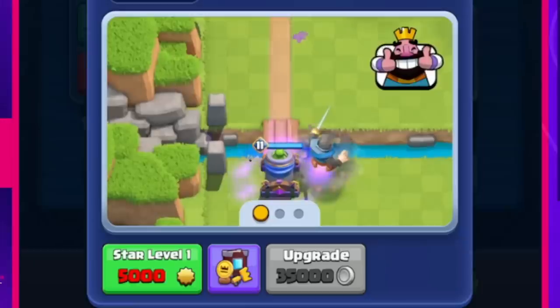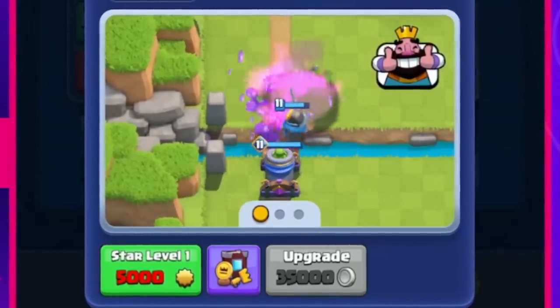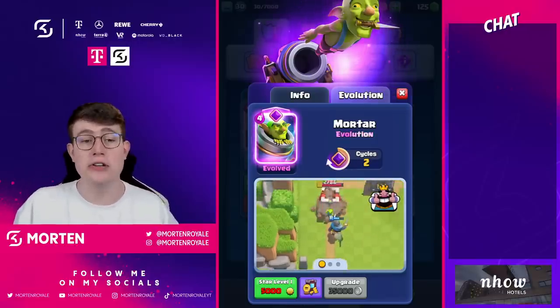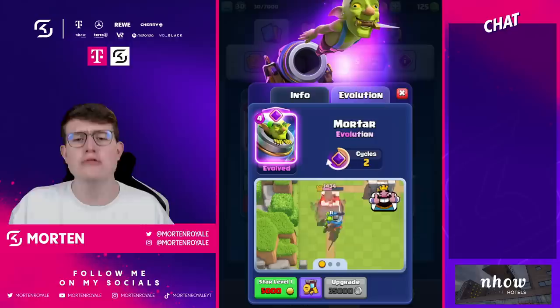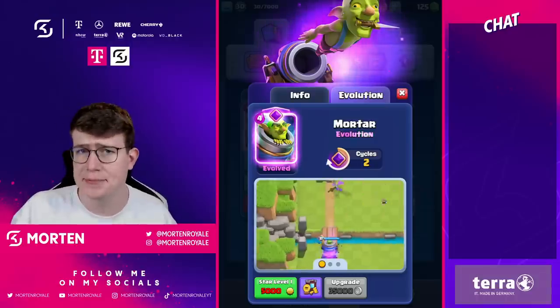The main difference you can see in gameplay is that every time the mortar targets a troop, hits a troop, hits the tower, or hits a building, a goblin will come out. For example, when the mortar hits the tower, you get the normal mortar damage, plus a goblin that always gets two shots on the opponent's tower if they don't respond with an extra troop.